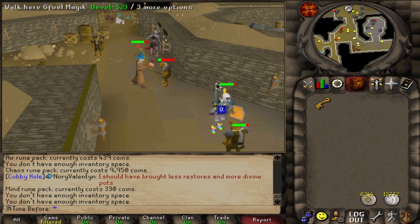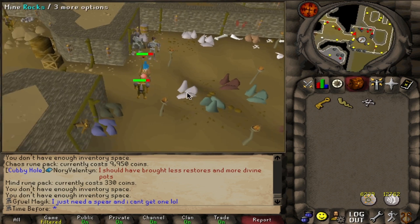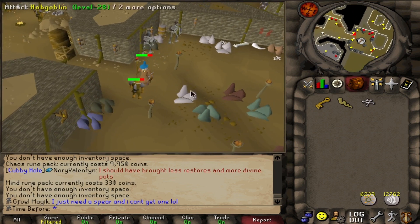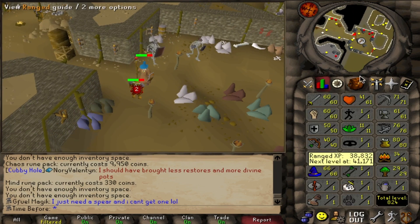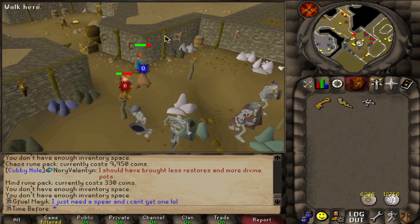Ideally I want to be fighting the level 28s because they actually have less HP than the hill giants. The only downside to killing these guys versus hill giants is that they don't drop big bones, but I'm not in dire need of prayer experience right now, so I don't think that's necessarily worth it. That's why I chose to kill these guys instead.